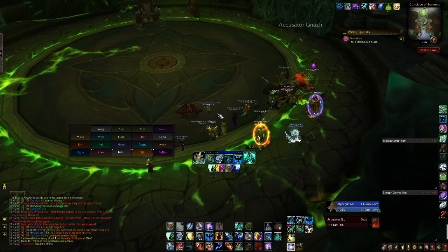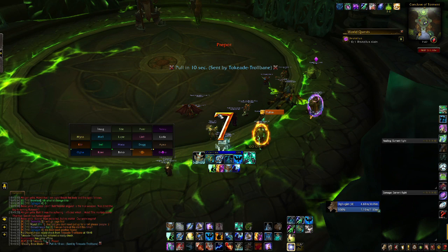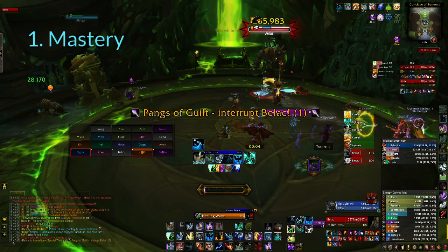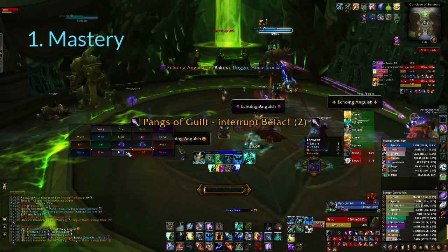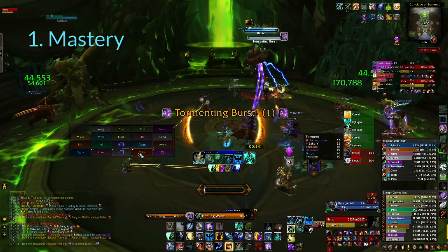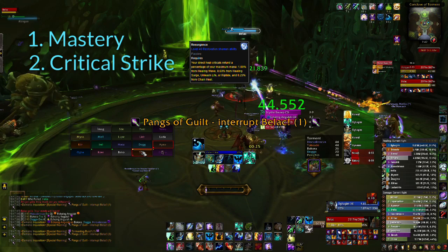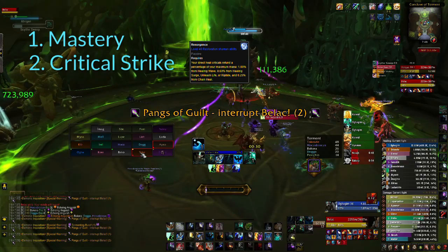Now that we know our talents and playstyle, we can get into what kind of gear we're looking for and what our stat priorities are. First on the list is Mastery. It increases the amount of healing your spells do the lower your targets are — this is especially good on progression or when you are short on healers. A good number to aim for is about 100% Mastery, which will be doubling your healing done to low targets. Next is Critical Strike. The reason Crit is so highly valued is because of our passive Resurgence — whenever our abilities critically strike, they refund a percentage of our maximum mana. So Crit Strike is doubly effective, as it both reduces mana costs and buffs our spells.